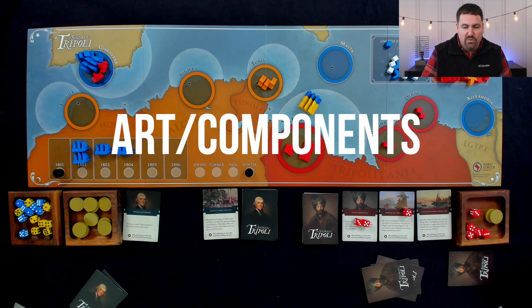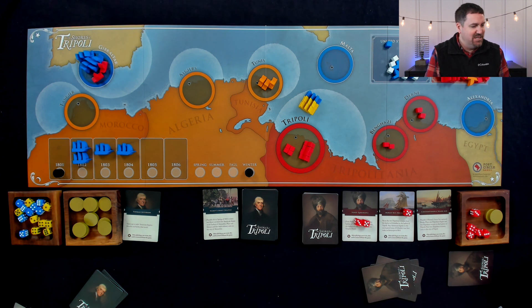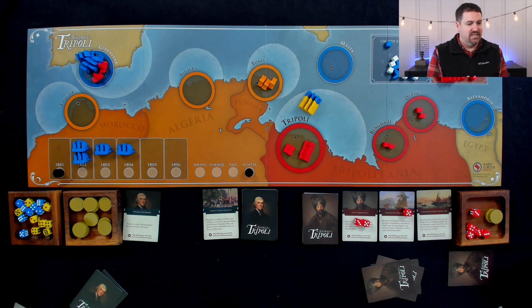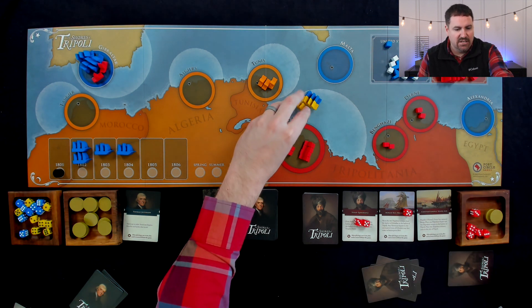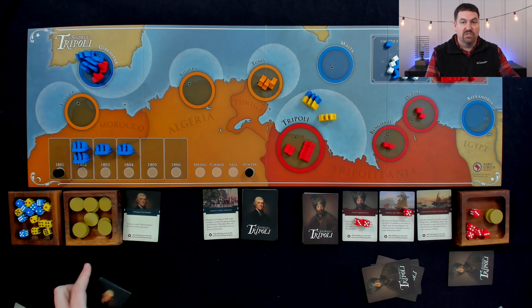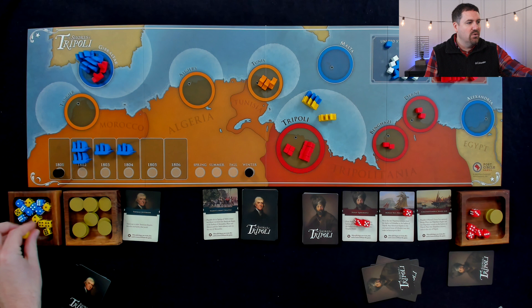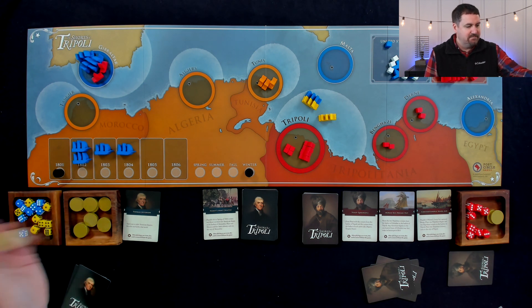Let's talk about the art and components. We've got this really long, narrow board, which I normally wouldn't be big on, but you need a longer coastal piece with enough space to fit all the resources — and it's a two-player game so you can sit across or next to each other with lots of space. I like the board, and all of these custom meeples. The box cover is really pretty, and look how thin that box is — a lot of it is just the cards, meeples, and tiny dice. I'm not the biggest fan of tiny dice, but you roll a lot of dice sometimes, so it is what it is. Overall, good art and components.